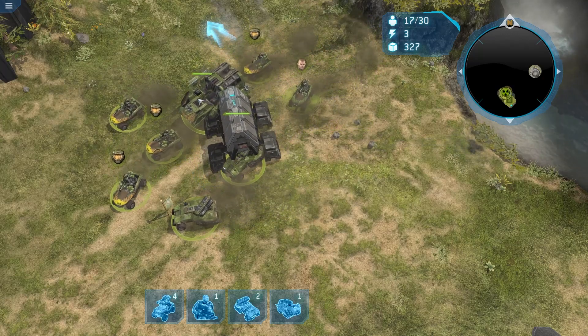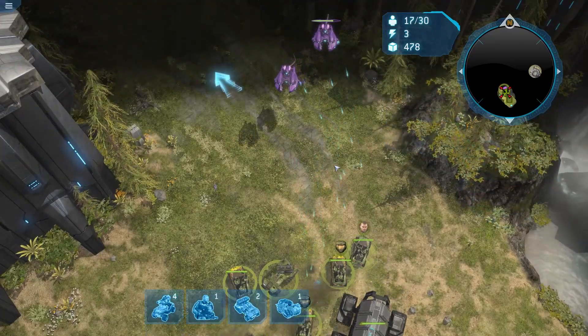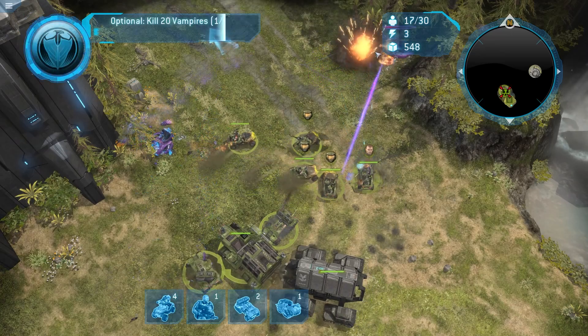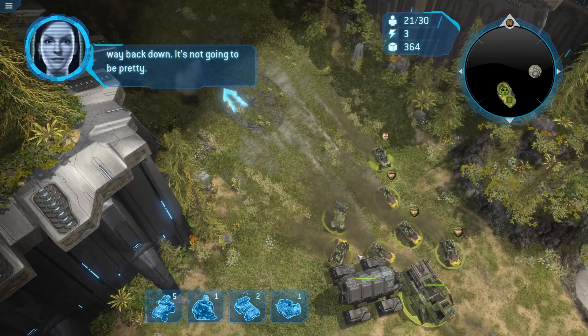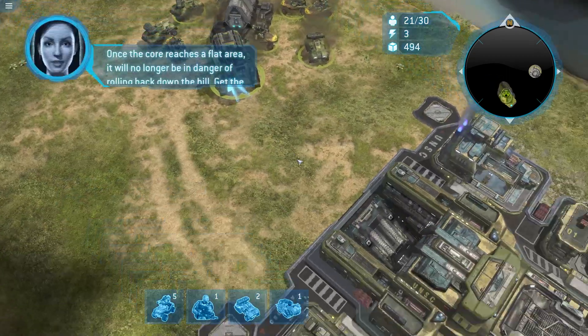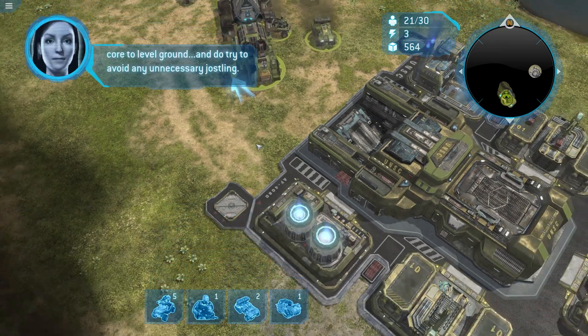Oh god, that's not how that's supposed to work. Nice — they've all got gauss cannons now. Oh my god, those gauss hogs are doing damage. Everyone just move back this way a bit. If that elephant gets destroyed on the ramp, the core will roll all the way back down. It's not going to be pretty. That's a long ramp. Once the core reaches a flat area, it will no longer be in danger of rolling back down the hill.